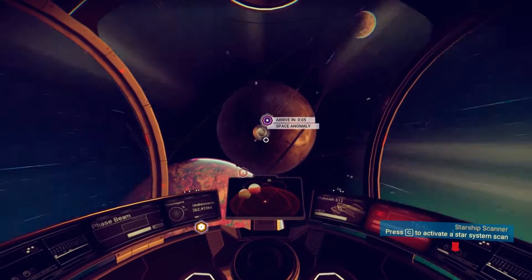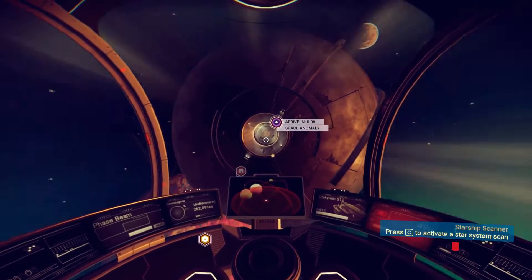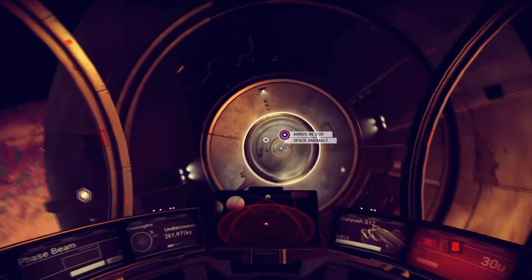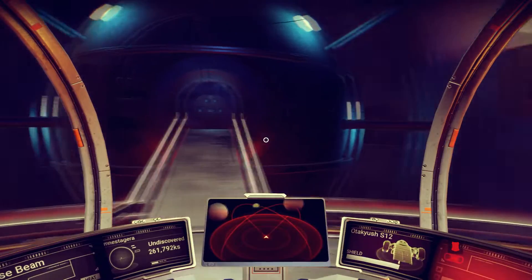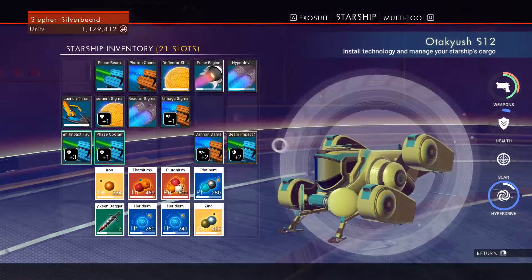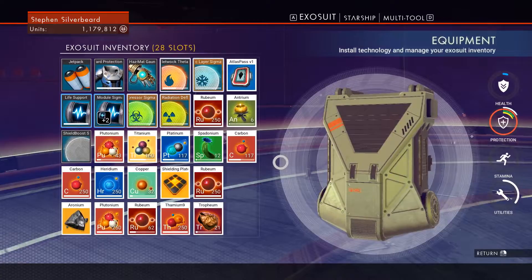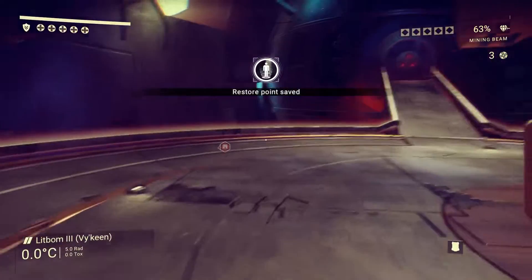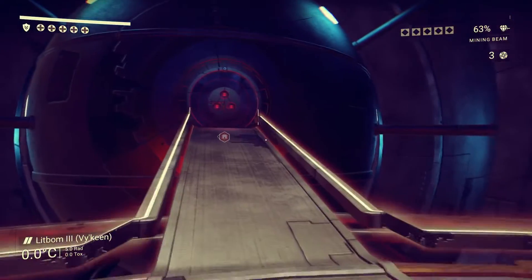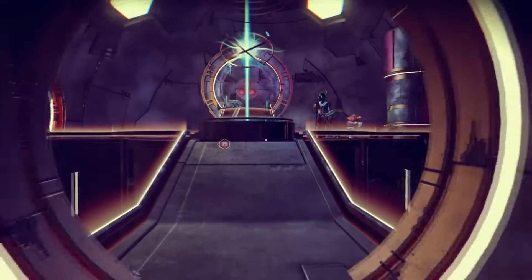We're still a long way out from Nada but we're gonna make it — oh the life of space adventuring! Of course we have to make sure that we've got a slot in our space inventory, which we haven't, so we're gonna have to send the iridium back to the ship.